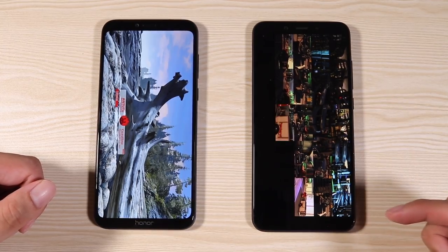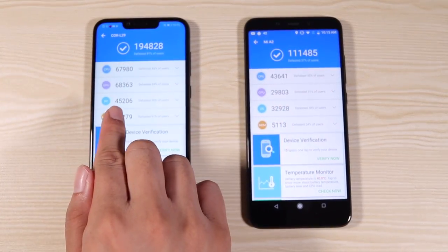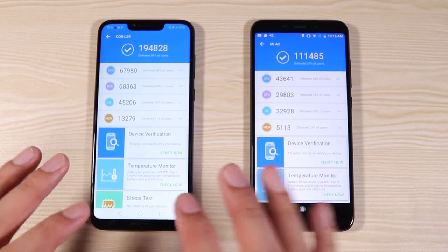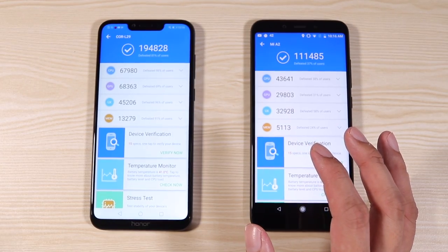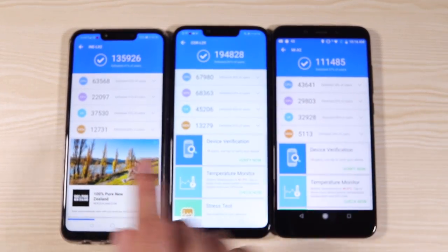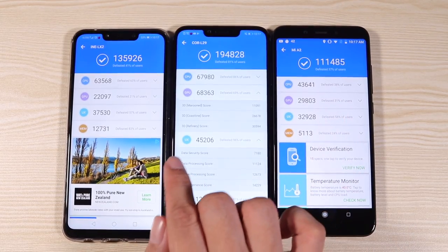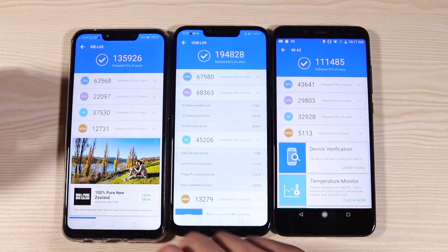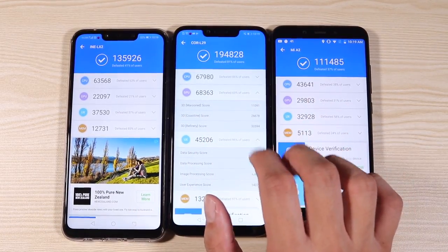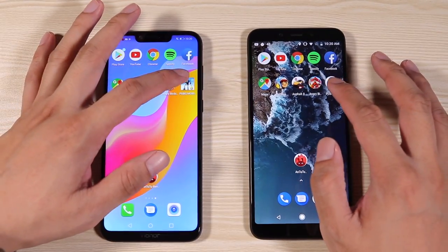The Mi A2 is still loading, so I'm not going to be surprised if the Honor Play has a higher score. And here are the scores — the Honor Play just demolished the Mi A2 with almost 195,000 points, while the Mi A2 only has 111,000. The CPU scores on both are almost the same, but where the Honor Play really shines is the GPU — 68,000 points. We did see that on the AnTuTu benchmark, the Honor Play's graphics were so much smoother than the Mi A2. Can it beat the Mi A2 on PUBG? Let's find out.